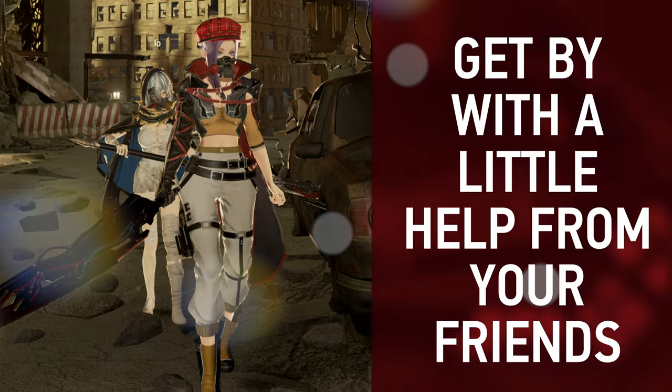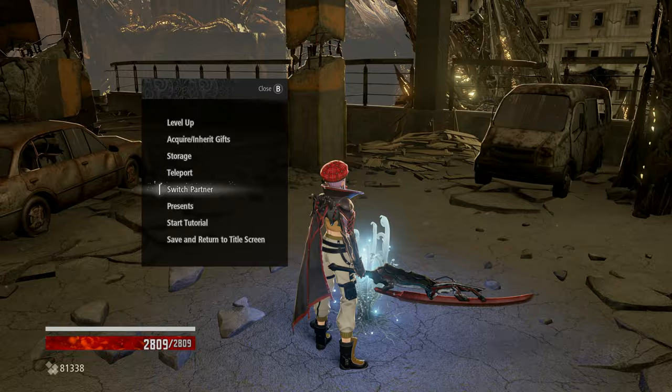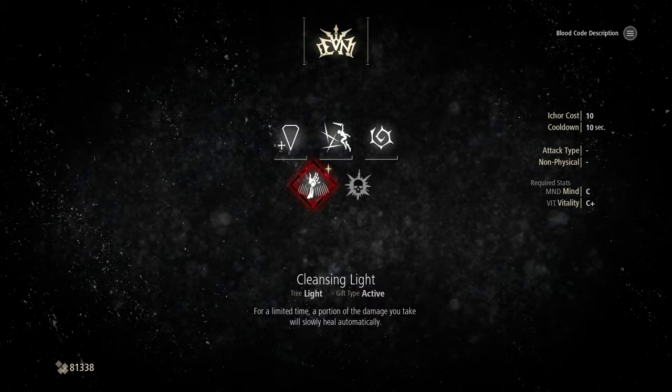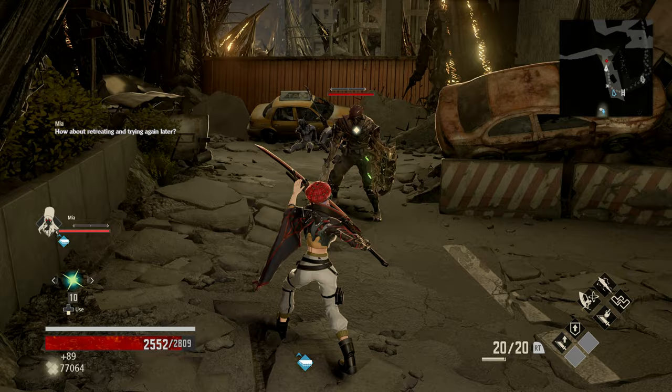Before we talk about the right friend for the right job, if you're finding Code Vein isn't too much of a challenge with a partner, you're more than welcome to go at it alone. For that, we recommend Camilla's Lifesteal, which allows you to restore health upon killing an enemy, and Queen Slayer's Cleansing Light, which allows you to heal slowly over time — that is an active, not passive gift. At times, though, you might just need a companion, especially when you hit the last third of the game, and finding the right person for the right job can be the key to your success.